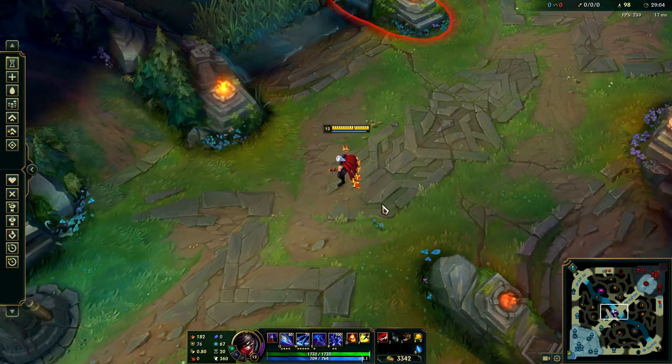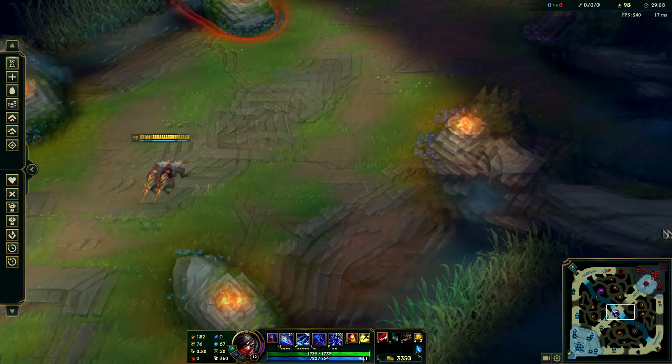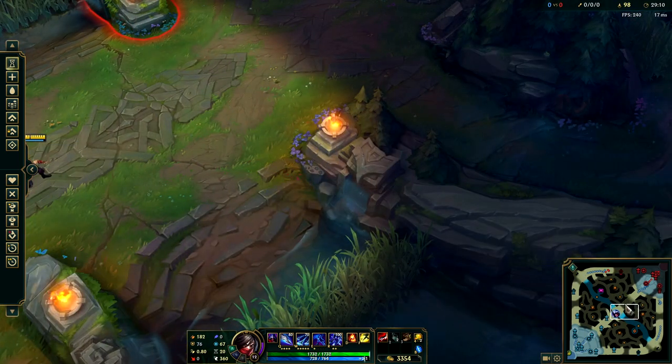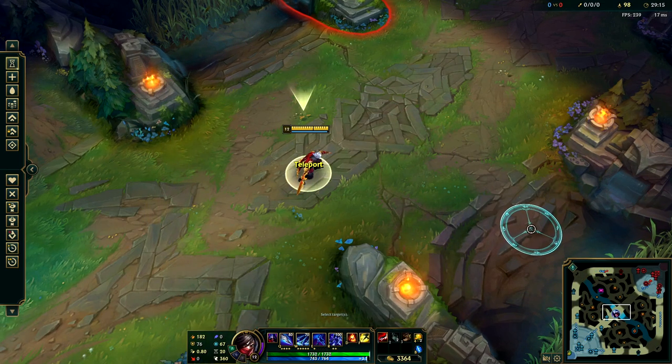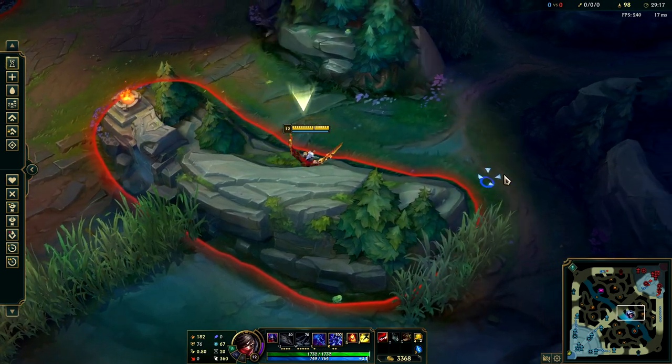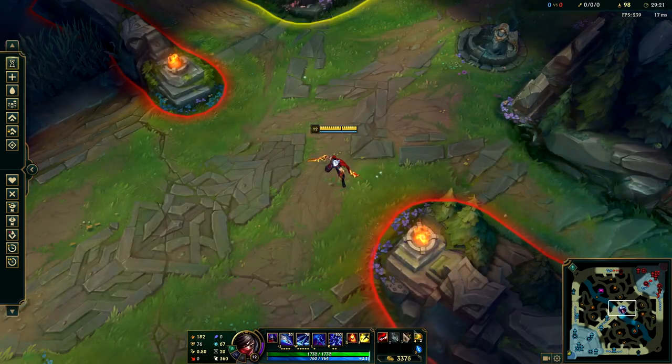You're going to be picking up kills that other players won't. That's why having as much information with champions, especially assassins that can invade, is very important — especially with Talon, because he has E so he can jump over terrain and get to places real quick. So you always want to be looking at the map and playing without a locked camera.